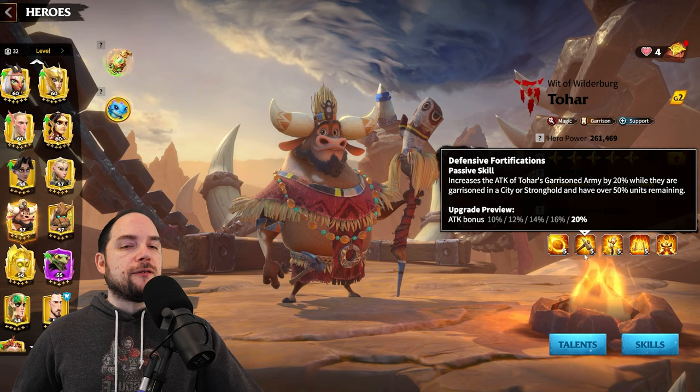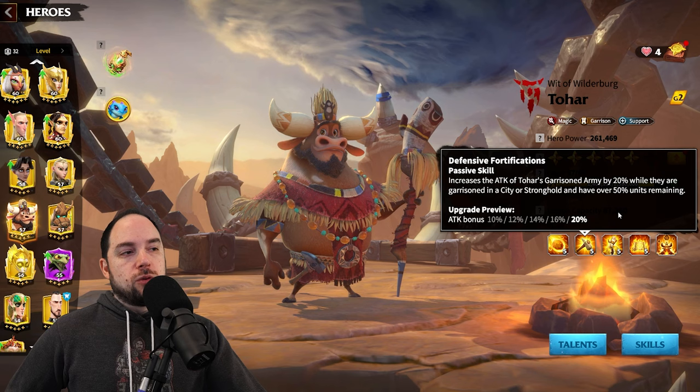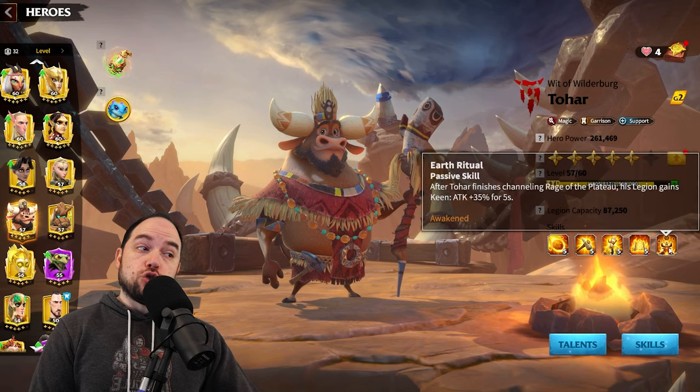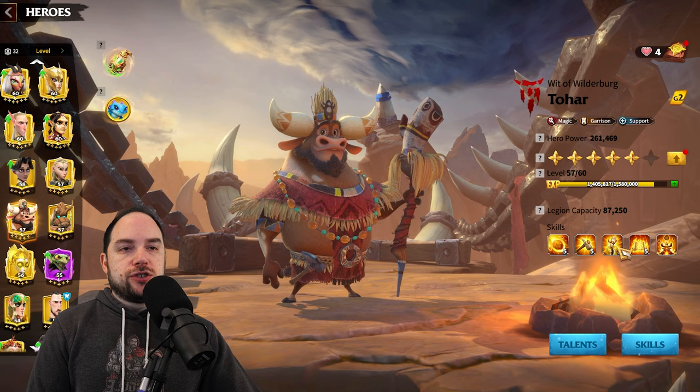Defensive Fortifications increase the attack of Tohar's garrisoned army by 20% while garrisoned in a city or stronghold, if they have over 50% units remaining — so when you're strong, you get this boost. Magic units in his legion deal 30% more hero skill damage but 5% less normal attack damage. When Tohar begins channeling Rage of the Plateau, you reduce counterattack damage taken and gain defense. After finishing the channel, you gain a keen attack boost of 35% for 5 seconds. This kit points to single-target, skill damage focus.